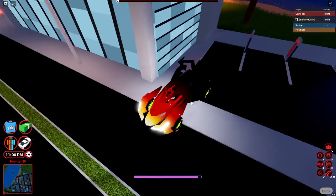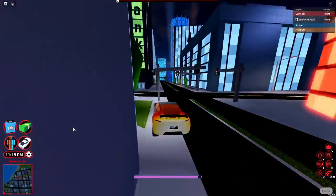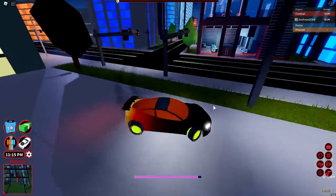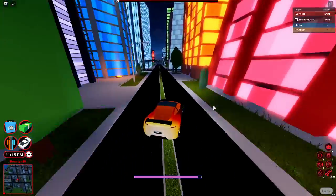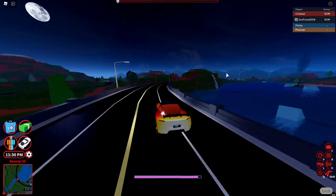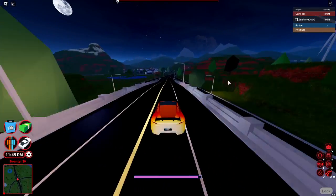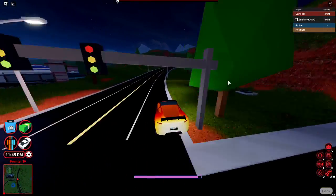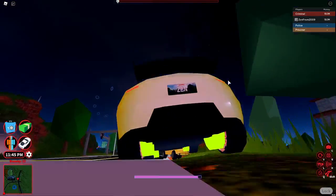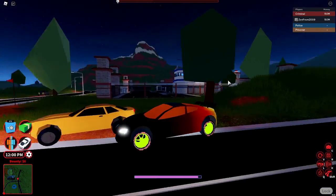The Tesla Roadster spawns right here and it's 600,000. This definitely feels like fast acceleration — maybe even faster top speed. If it has a faster top speed that's actually bad. It feels like it will go a little bit faster but it doesn't.